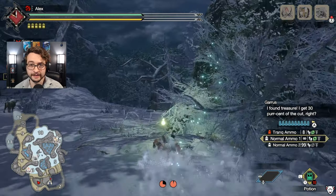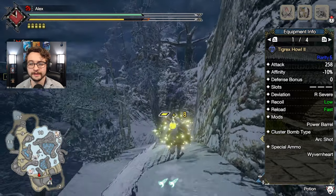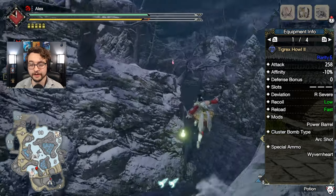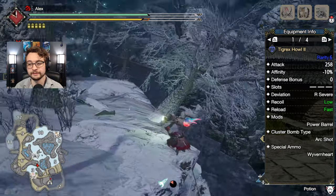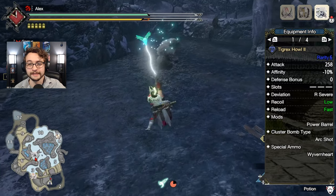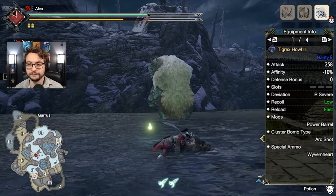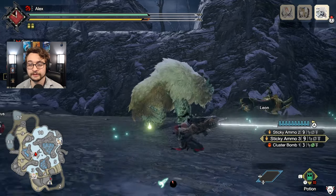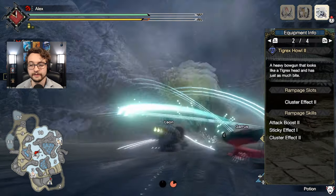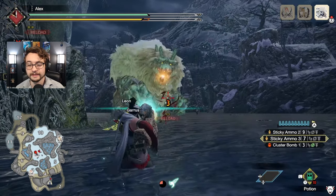This build centers around the Tigrex heavy bow gun, which does a lot of damage. The main reason we're here, though, is for its sticky ammo level 3 and cluster bombs level 3 shots. It can use both of those level 3s, which is pretty insane. It's enabled to use these largely because of its rampage skill, the cluster effect — you'll want to throw that on there, as it gives you what you need to use the cluster bombs to their maximum effect.